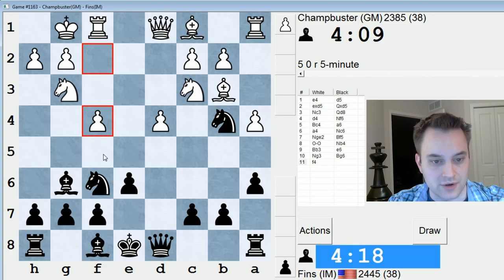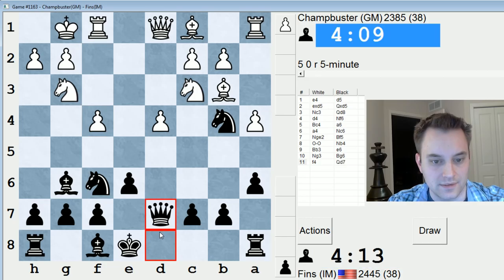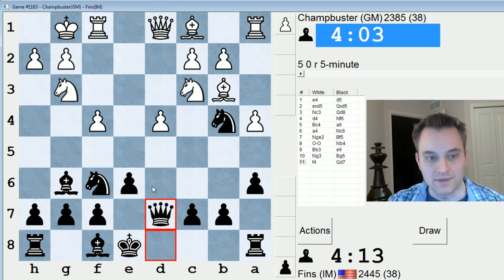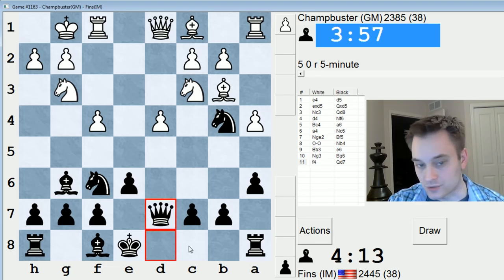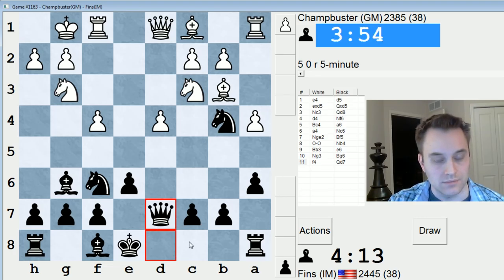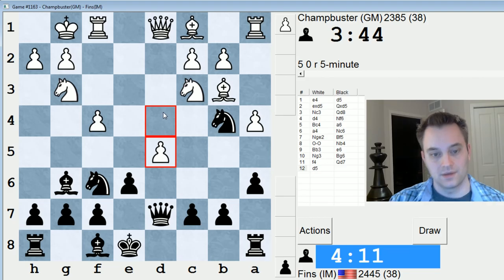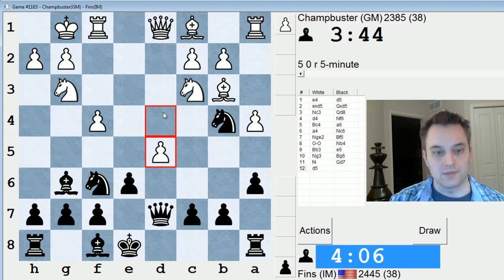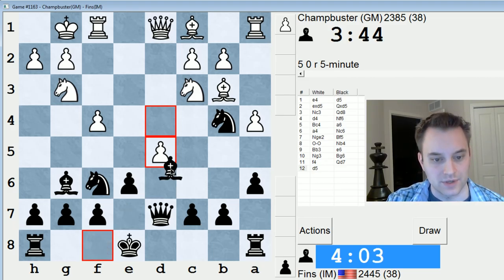I wonder how I should react to that. Bishop e7, f5, take, take. Or should I play Qd7 and try to control the f5 square? Maybe that's the best option — let's do that. This is an unusual square for the queen to land on in a Scandinavian, but given that he doesn't have a knight prime to come into e5, I make the queen feel comfortable here. And maybe I can castle queenside? Not out of the question. If he wants to add more emphasis behind the f5 push, he'd have to use his queen, like Qf3, but that leaves d4 kind of tender.